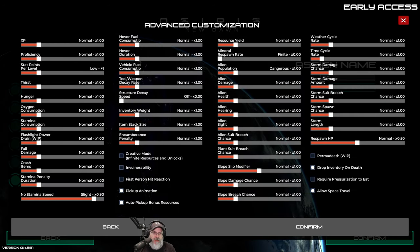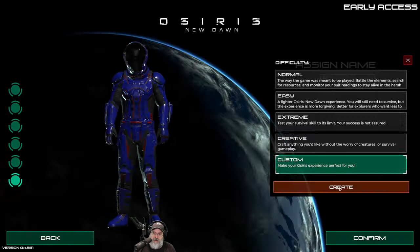The only thing I'm going to change in custom settings is vehicle fuel consumption - we're going to knock that down to half because I think it was too excessive. We'll do the first person hit reaction setting. Everything's drop on inventory on death. Require pressurization to eat - no, I don't think so. Let's just leave everything else the way it is, confirm and create.